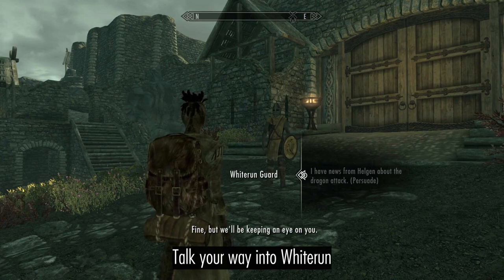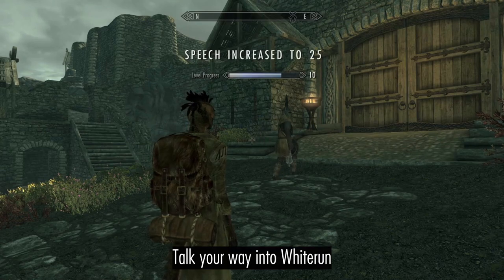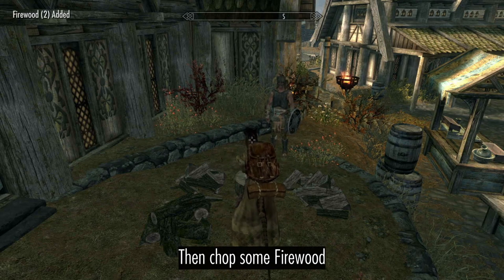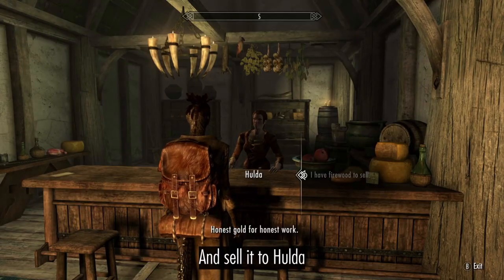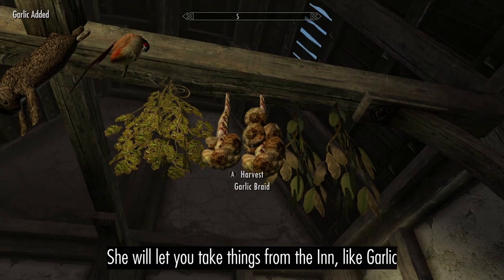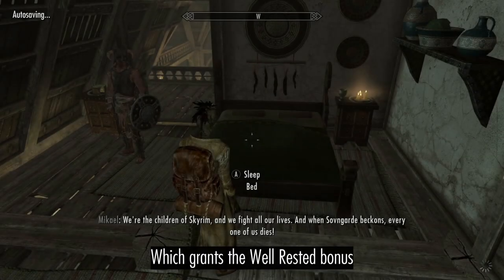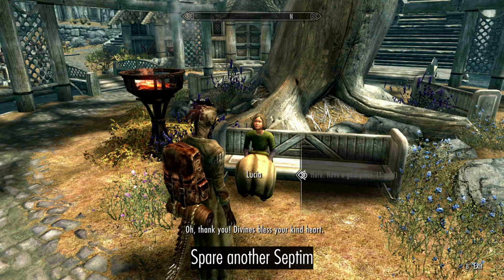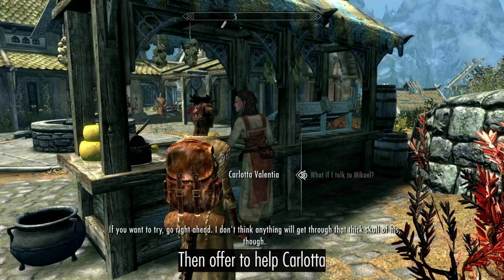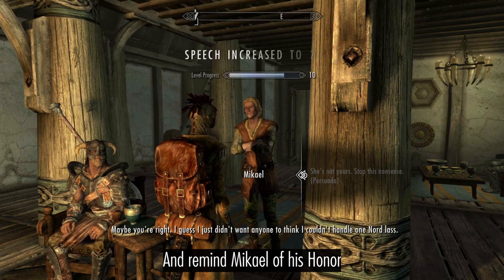Talk your way into Whiterun. Then chop some Firewood and sell it to Hulda for Garlic. Spare another Septim, then help Carlotta and remind Mikael of his honor.